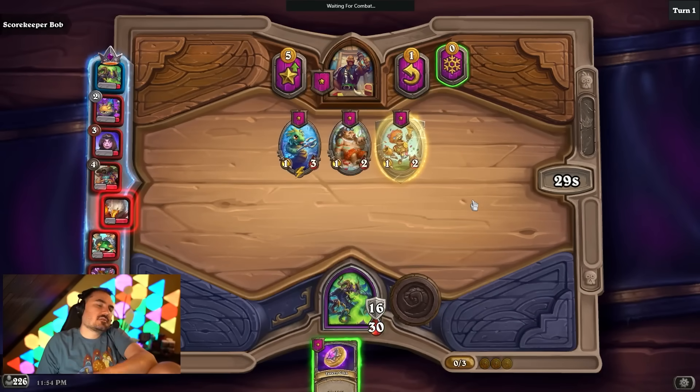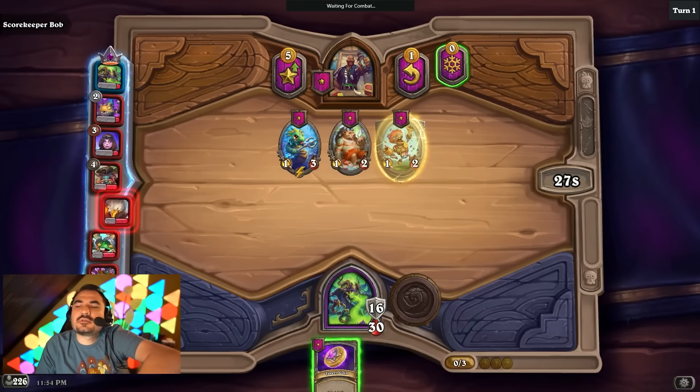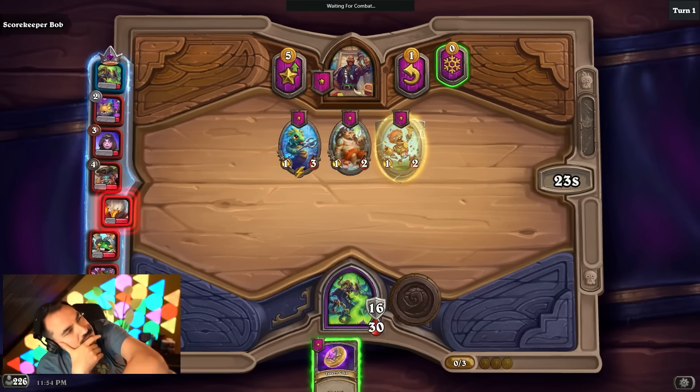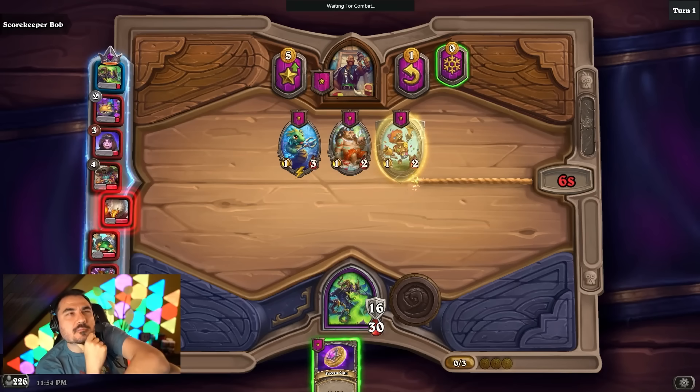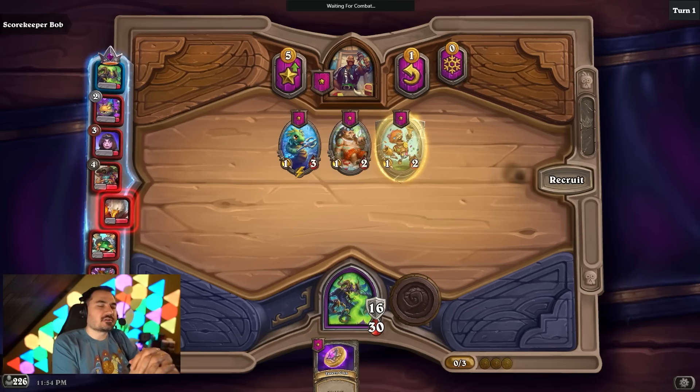I don't particularly like any of those, so I'll go for the stay on one maybe. I could do level hero power if it's a bad one, or... Quill boy! I could also just level, and then buy hero power, and then coin level hero power. I think I'll consider that.